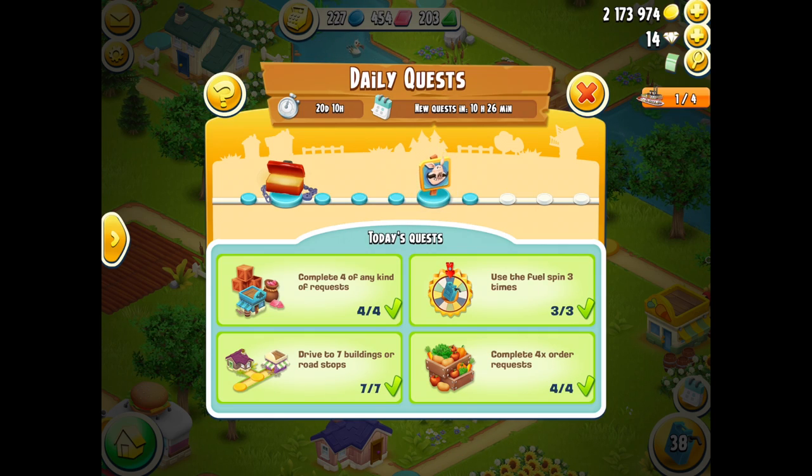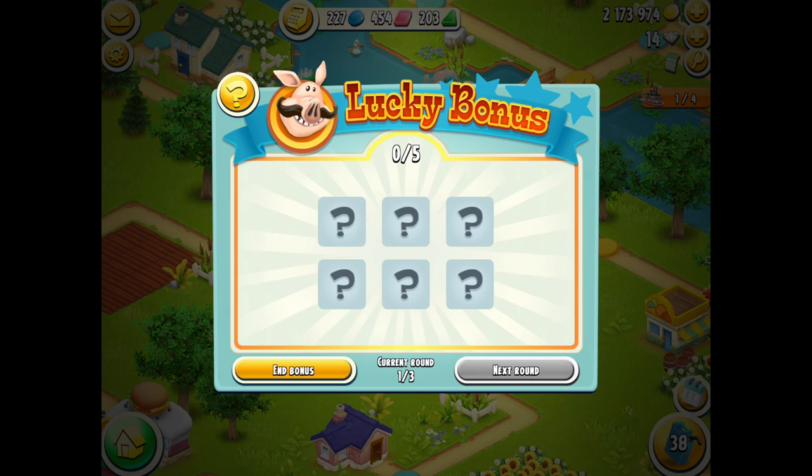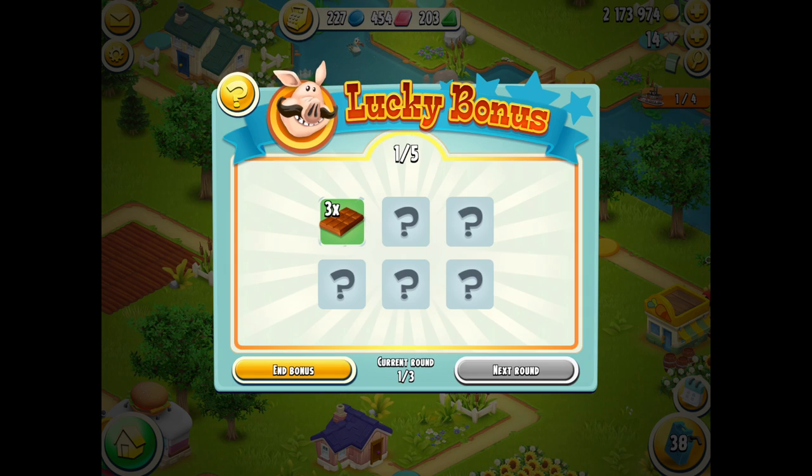So I'm going to have a crack at it for the first time and show you guys what it is. Basically there are three rounds and each round has a certain number of cards and a certain number of bombs. If you tap on a card, fingers crossed it won't be a bomb. If you do tap on a bomb you lose everything, and then you can pay diamonds to continue to the next round. If you're lucky and don't get a bomb you can keep going, or you can click 'end bonus' and keep any rewards you've earned so far.